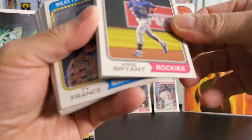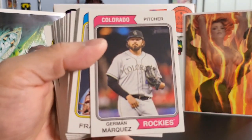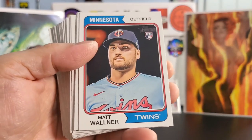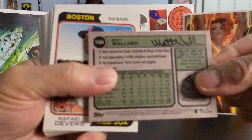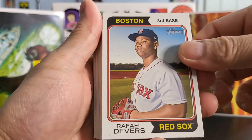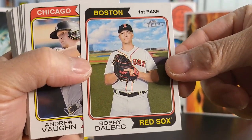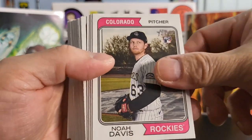First one up, we got Chris Bryant. We got Herman Marquez. We got Ty France. We got Matt Walner — rookie card. That's how it looks like in the back. We got Raphael Devers. We got Bobby Dobeck. Andrew Vaughn. Noah Davis — rookie card.